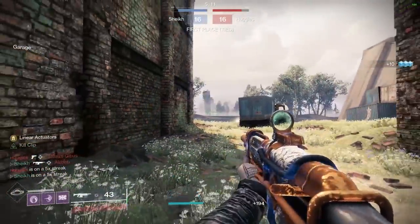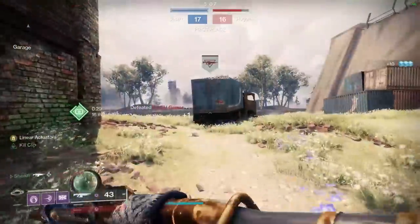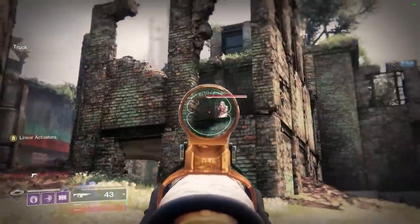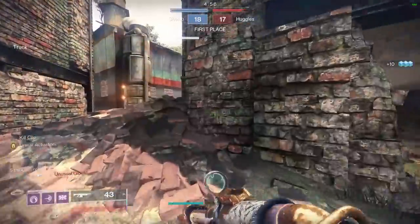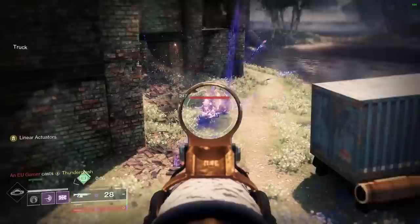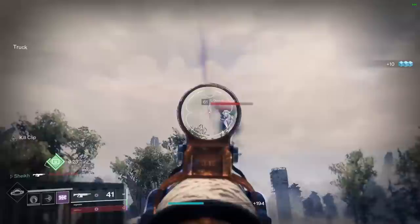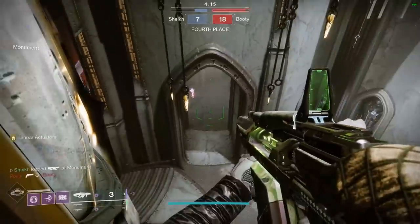I do play on controller, and so Zen Moment is very, very good for controller. I believe for mouse and keyboard players you don't really want to go after Zen Moment — I could be wrong, but I'm pretty sure that's the case. What it does is it effectively reduces the recoil as you land shots, and that is a perk that makes more sense with fast-firing weapons. Basically with a fast-firing gun like an auto rifle, Zen Moment on controller is an absolutely amazing perk.